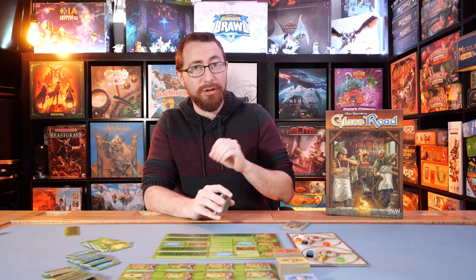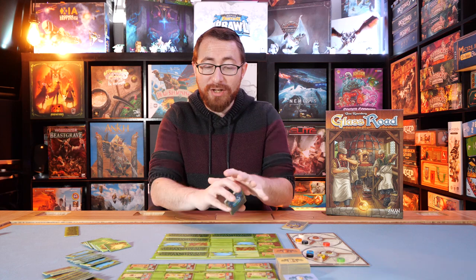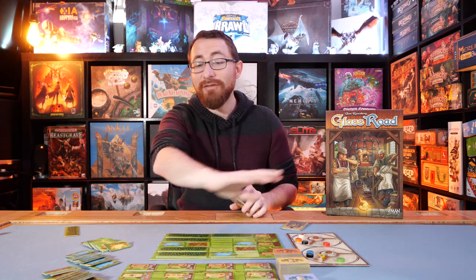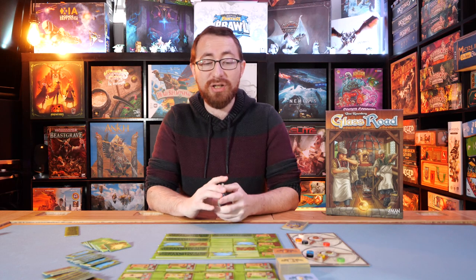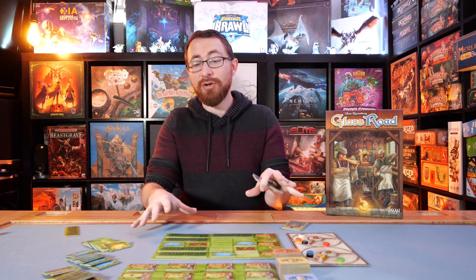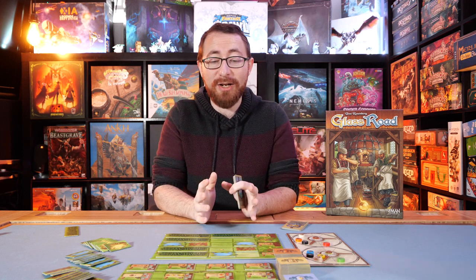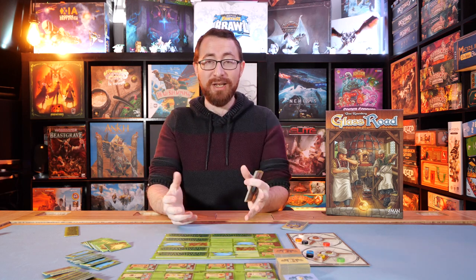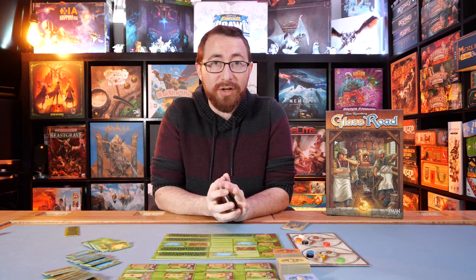I also like the clever use of these resource dials — it's a fun system I haven't seen done a lot, and I believe he's used it in Ora & Labora as well. But lastly, watching the buildings grow and shrink and adding buildings to your board is incredibly rewarding. You have giant piles of buildings giving small variations of the same concepts — points for forest on your board, points for empty territories, points for being next to pawns, resource conversions, removing tiles for resources. Watching your personal landscape grow and shrink through the entire process is incredibly rewarding.